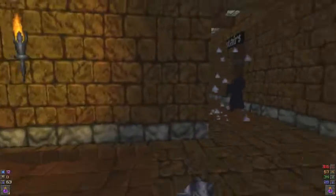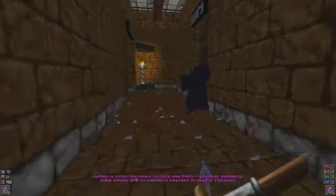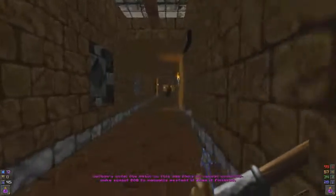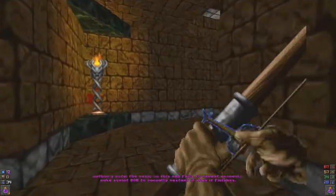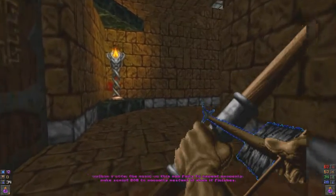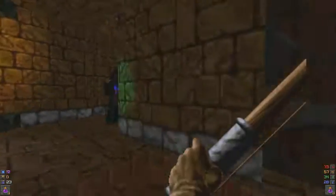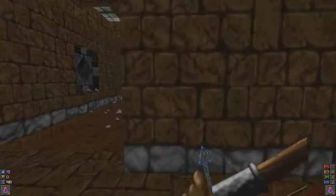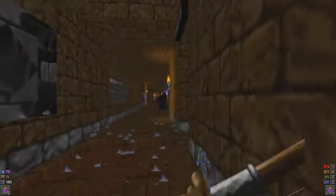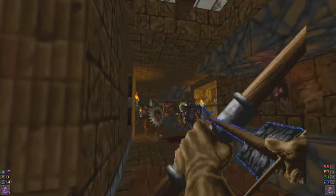I need to aim better with the Glacial Longbow. One of the arrows hit an already frozen enemy, and I missed a couple times with it. And if you didn't see the message below, it's another one of those maps where the music that plays in it doesn't loop properly. So once the music track finishes, I'm gonna have to manually loop it. Same deal as before with the Village of Prometheus.